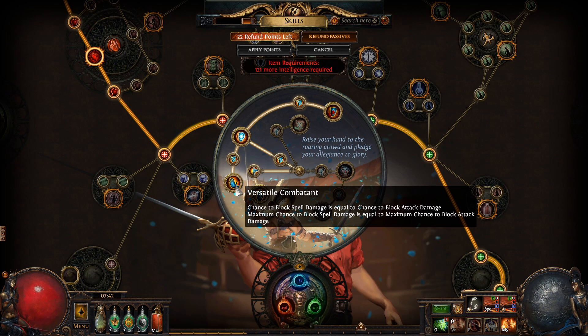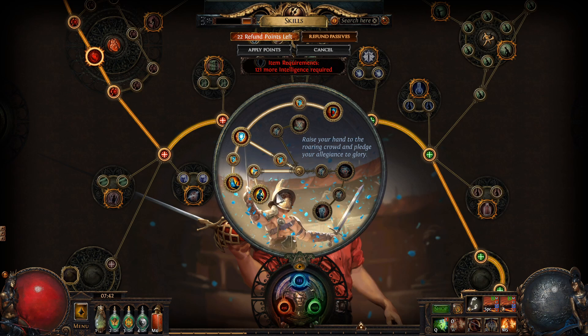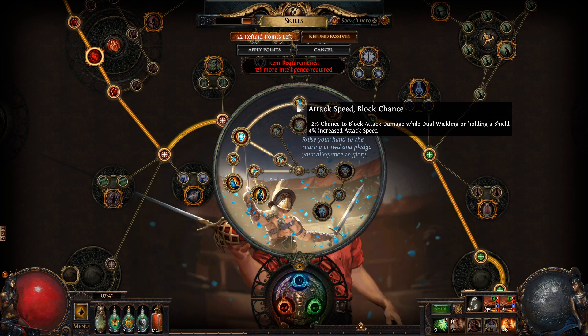The next important thing you have to take is Versatile Combatant: your chance to block spell damage is equal to your chance to block attack damage, and the maximum chance to block spell damage is equal to the maximum chance to block attack damage. So we're blocking spells and attacks equally — we can increase just one of them and have the other increase at the same time. Awesome.